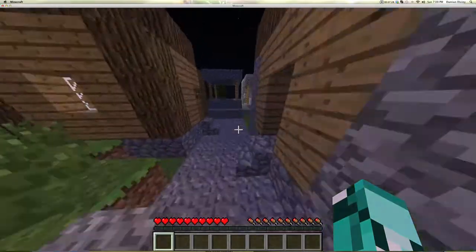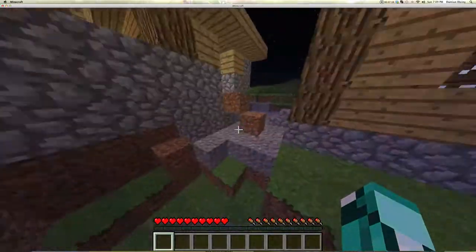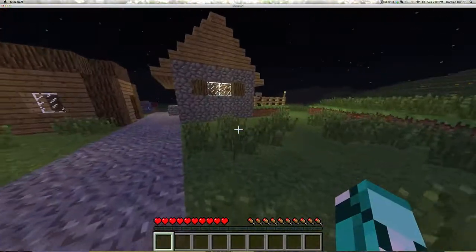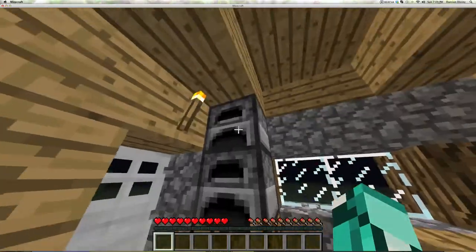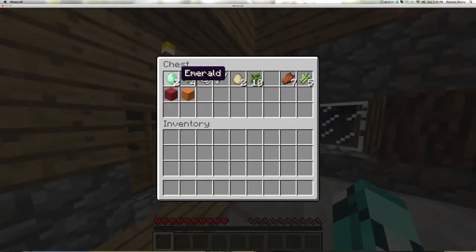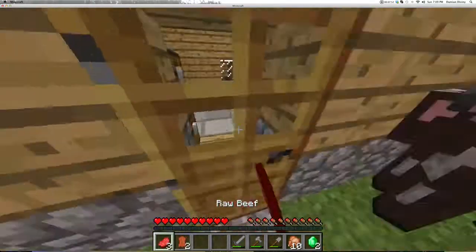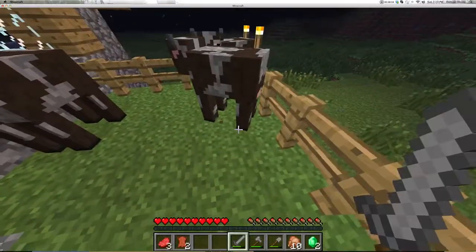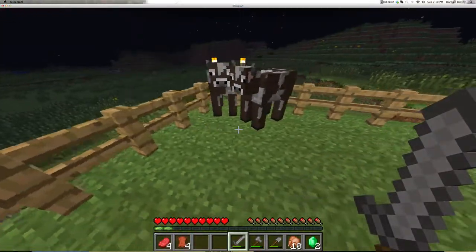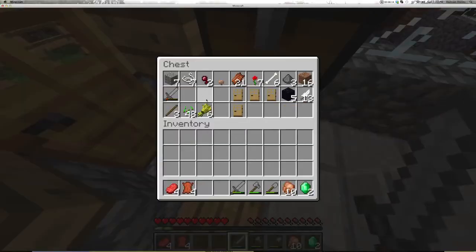We can get back from this. We can redeem ourselves. No, we can't — I'm just lying to myself. I'm gonna die. Okay, what do we have? Fifteen coal, oh I've got emeralds. Stone tools. Back to stone tools again. Why are these cows dying? I didn't kill that cow — the leather was dropped there, so one of the cows died. Don't understand. My head hurts.